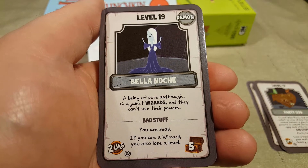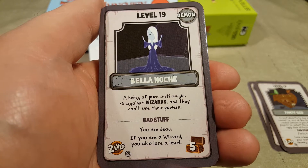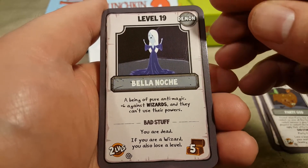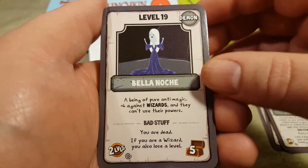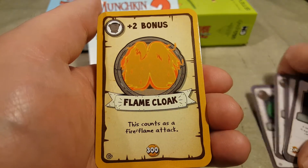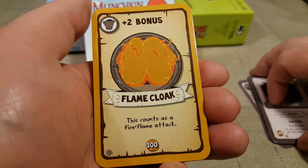Level 19, Bella Noche — or Bella Noche, I don't know. A being of pure anti-magic. Plus six against wizards and they can't use their powers. Bad stuff: you are dead. If you are a wizard, you also lose a level. Demon. Okay, and that's it for the door cards. Now we're on to all of our treasures.